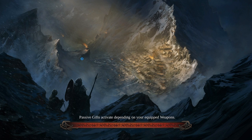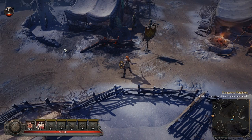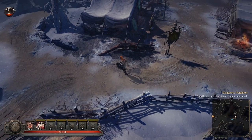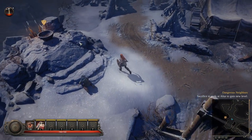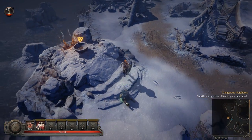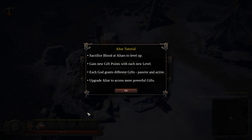I got to the little city, little town here. I can clearly see there is a plus next to the level — I wonder what that is. One of the things I've already discovered is that this altar is used to level up. You offer blood to the altar to level up, and you can gain new gifts — new skills. Each god grants different passive and active gifts.